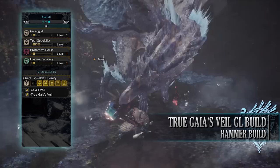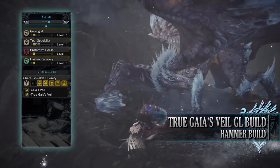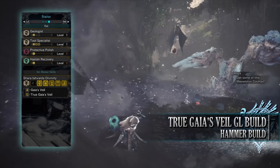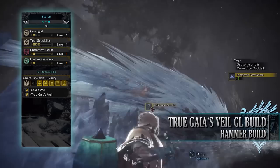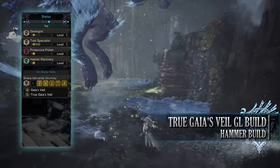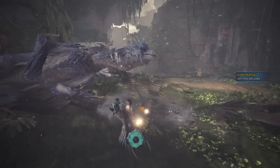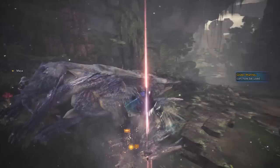And finally you'll have the set bonus: Shara Ishvalda Divinity True Gaea's Veil. This is a wonderful quality of life buff that kicks in when you're wearing a mantle. It provides tremor resistance level 3, allowing you to ignore all tremor attacks; earplugs level 5, ignoring all monster roars; maximum windproof, ignoring all wind attacks; and flinch free, preventing knockbacks and reactions to small damage such as trip attacks. So it provides you with a lot of quality of life skills.